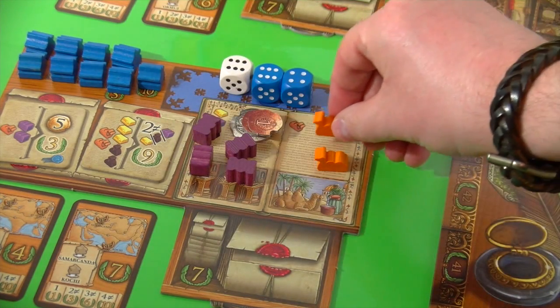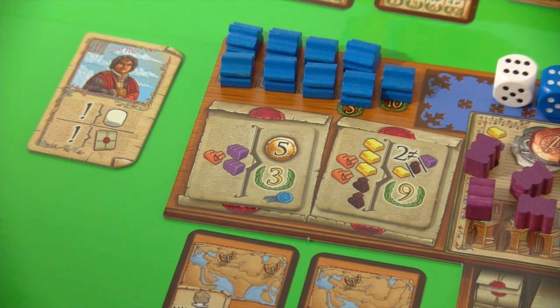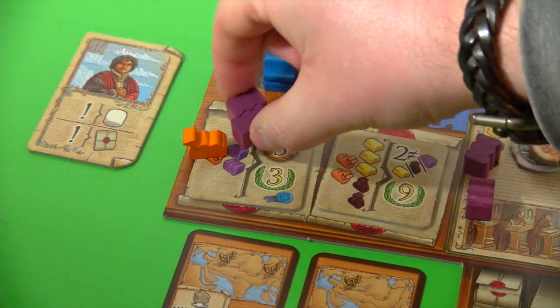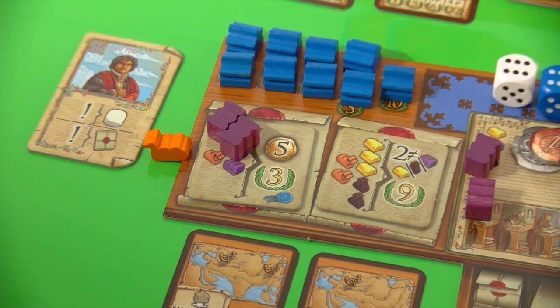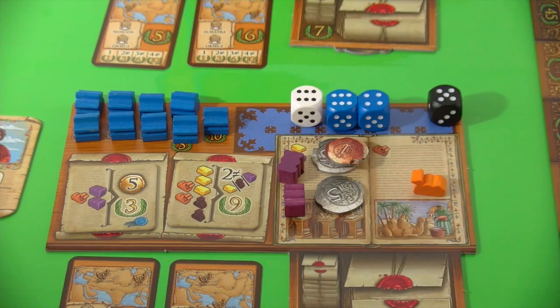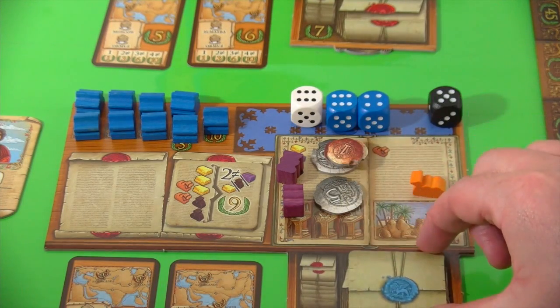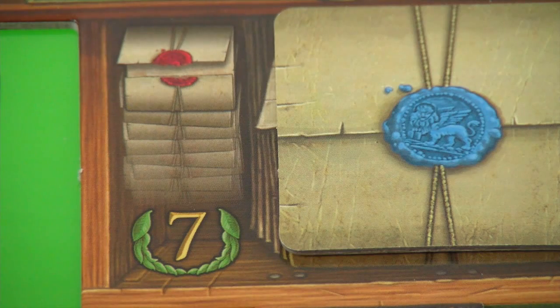With those resources blue fulfills his starting contract, which is an additional action you can do before or after your main action — and you may fulfill as many contracts as you wish. He pays one camel and two silk, gaining three victory points and five coins. The fulfilled contract is placed face-down on the completed contract space on his player board. Whoever has the most completed contracts by the end of the game scores seven additional victory points.